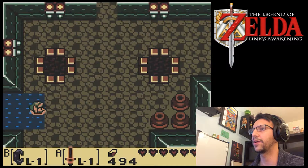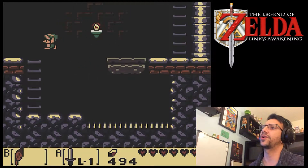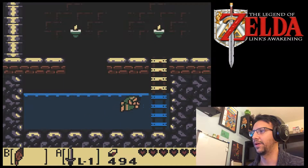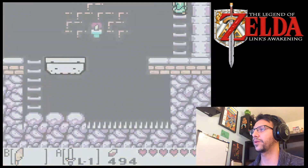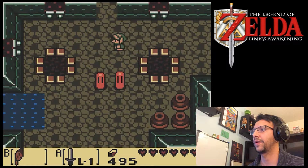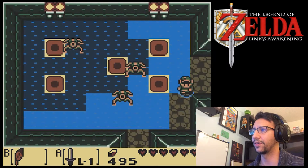So before I get the nightmare key, I got to grab this key that fell through that hole. That is located over here. Jump and dive. Little known fact — Link was on the American Olympic team for the Summer Olympics, for their diving team and swimming. Just kidding. Everybody knows that Link is a wrestler, not a diver.